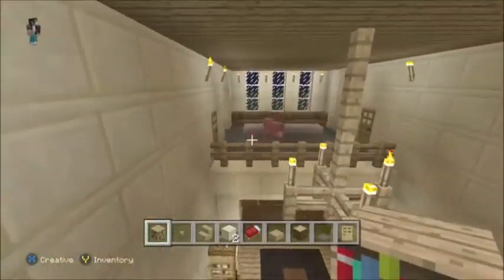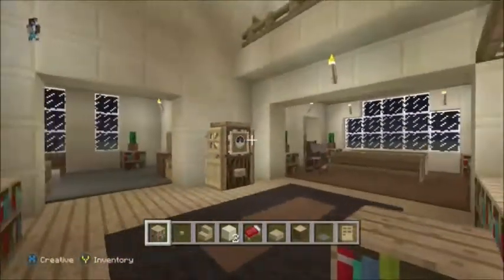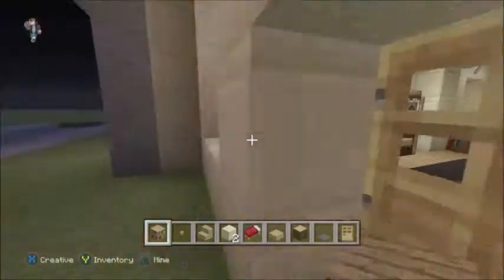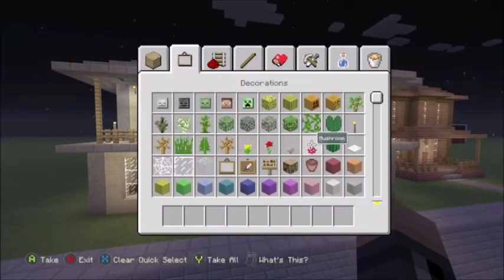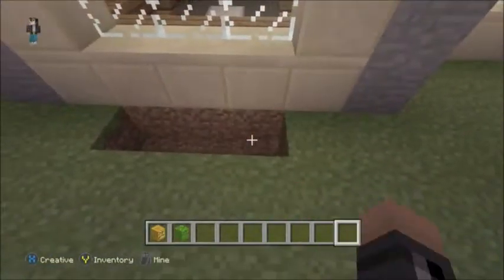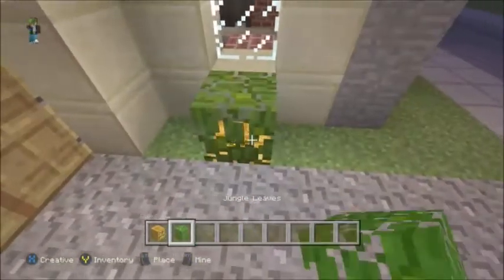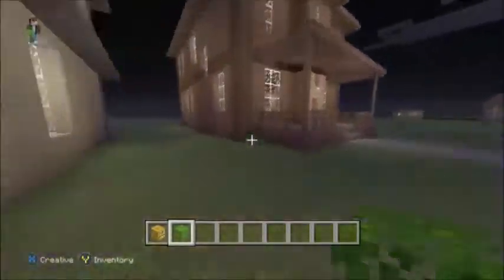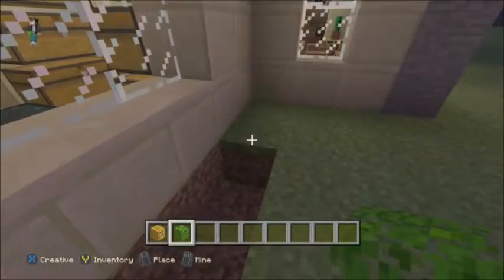Otherwise this house is completely done on the inside. Do whatever you want to it — it's your house. I hope you guys enjoyed the house. Let me know how I did and let me know if you want me to keep building sandstone houses or wood houses. For the outer decorations I'm just going to place some jungle leaves and pumpkin jack-o-lanterns — not only does it keep away monsters but it also looks good. I like jungle leaves because they don't look as intricate and crazy as the normal leaves. Let me know if you guys want to build more wood houses or sandstone — I prefer building sandstone but it's what you guys want.